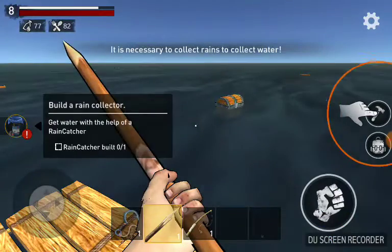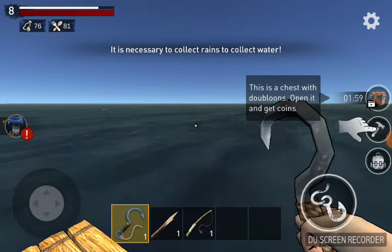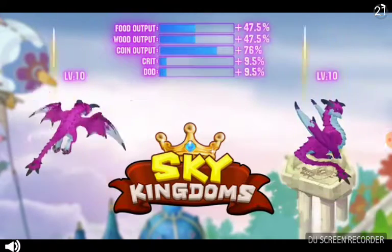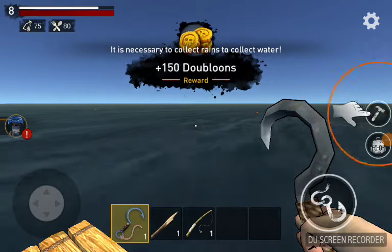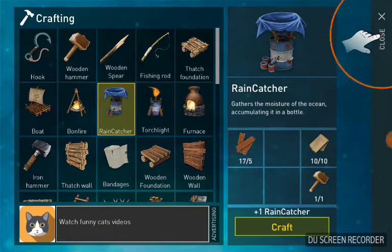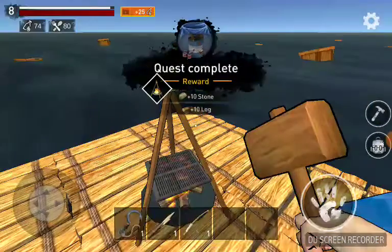There's a treasure chest — I wonder what's inside. So apparently there's a video, we're gonna pause for a second. Okay, the video is over. Now we got some good stuff. Let's go in here — rain capture, good. Now let's craft that and place it there. Good, good.